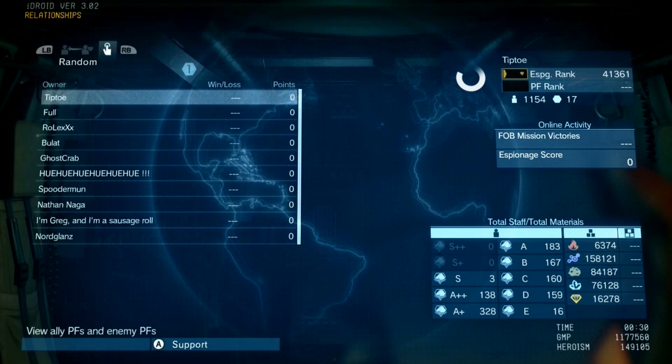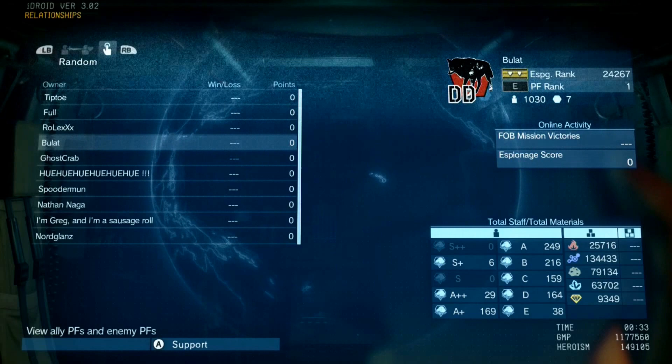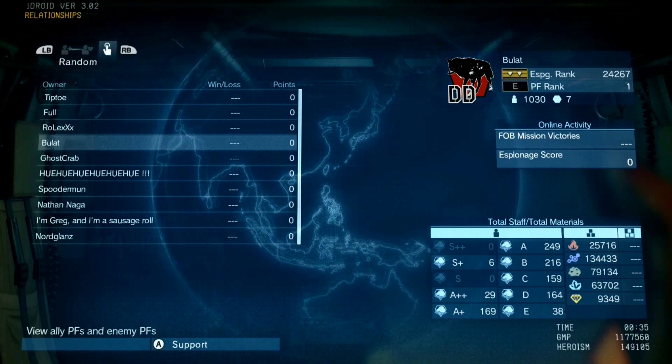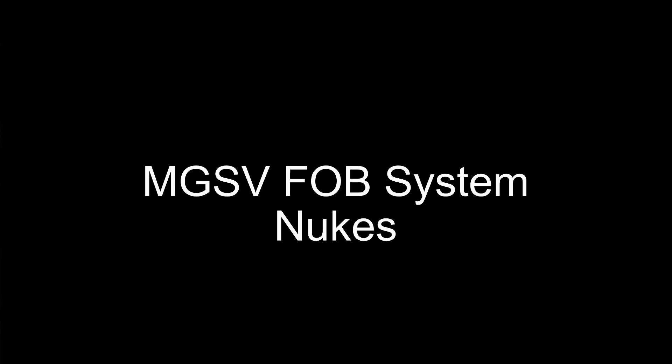You can go on your iDroid and select Relationships on the Missions tab. This shows you what players you're supporting, who's supporting you, and it also has another tab to support a random player. This allows you to personally defend their base if they aren't on. Remember how I said defense is an easier win? Well, so long as their base isn't useless, you should have a couple of easy victories on your hands if you get to defend someone else's base who is AFK. It's a great way to quickly earn GMP and heroism. So if you don't mind the notices of emergency invasions of other players' FOBs, go ahead and support a bunch of random people. And who knows, they might just support you back.